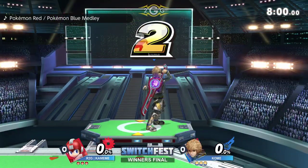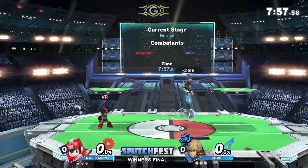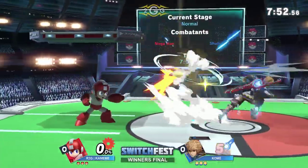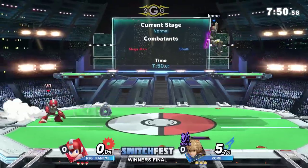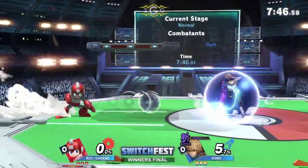Yeah, the Pellets, the Sawblades, the Forward Smash — Mega Man is one of those zoner projectile characters. Going to be a different type of projectile, a more vertical one. Look at this — Komei just staying back, utilizing these Pellets to keep Shulk out. The Sawblades just cover so much distance.